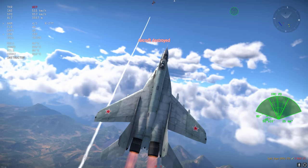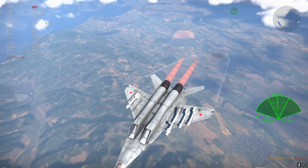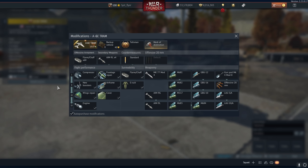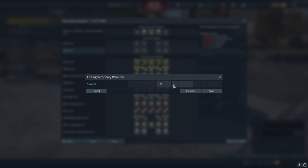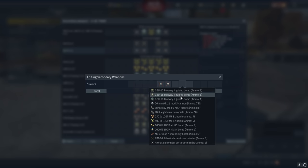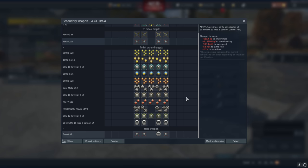The first premium is the A6E TRAM, and this is a ground attack oriented aircraft. This is not a plane you're going to expect to do extremely well in, but at the same time it also is — it has four AIM-9Ls, it's at 10.0, and it performs somewhat like a fat A4. Whilst it's in a very strange position dogfighting, it's extremely strong with AIM-9Ls.